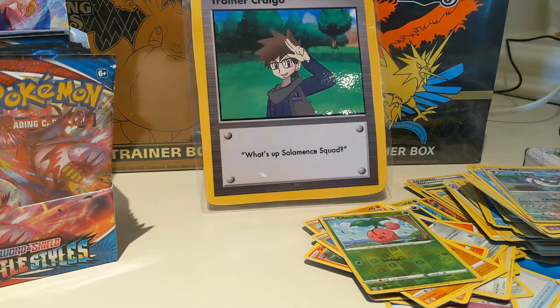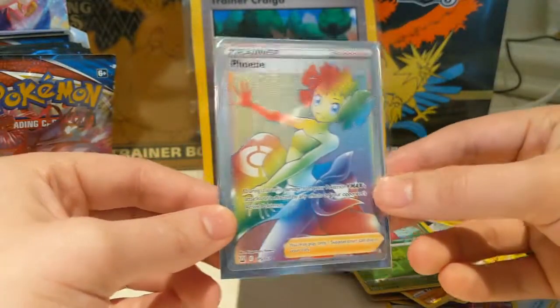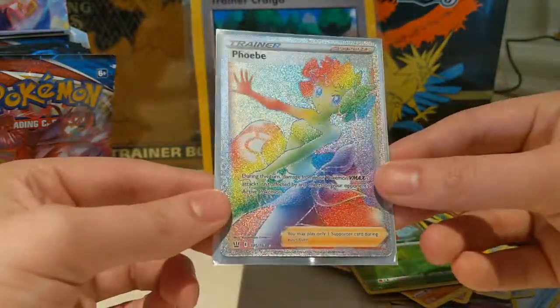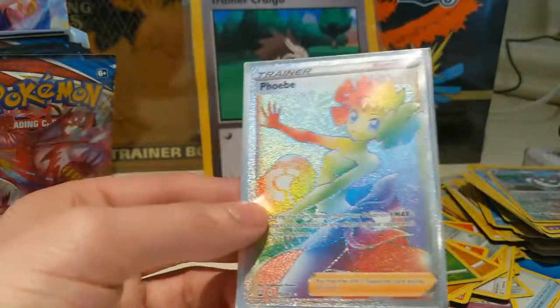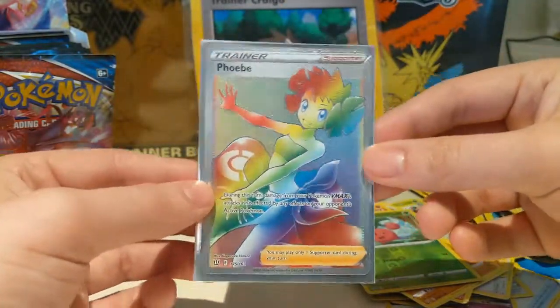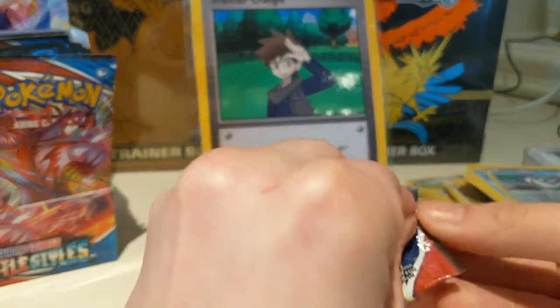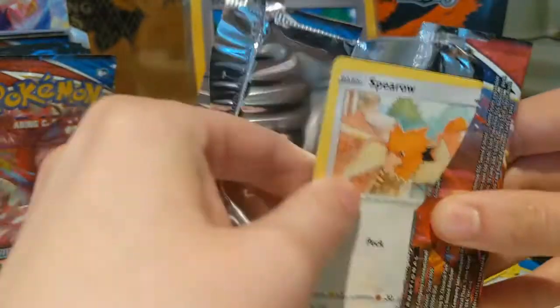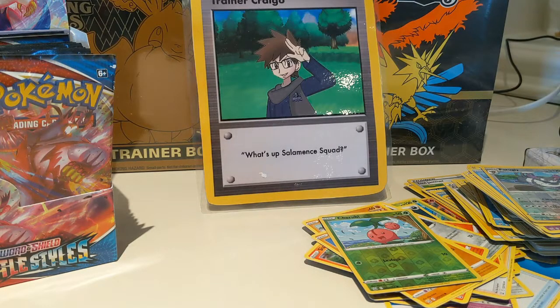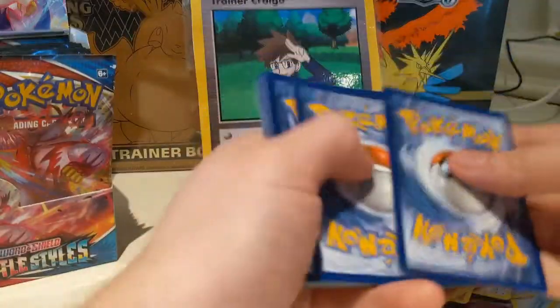Phoebe Rainbow Rare is probably the best Rainbow Rare Trainer. I didn't even know there was a Phoebe in this set. That's probably worth a pretty penny right there. So there is our first Secret Rare of this set — technically I got the Falapple in a different opening off-screen, but that is our first Secret Rare on camera. I really don't know how the right side is going to come back from this.